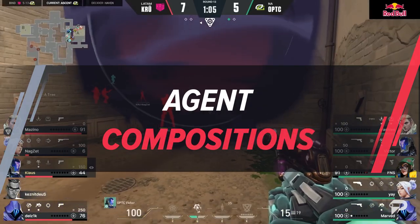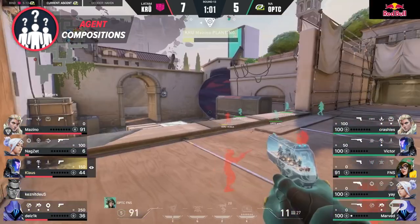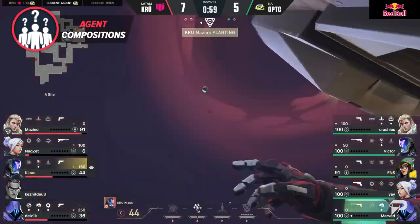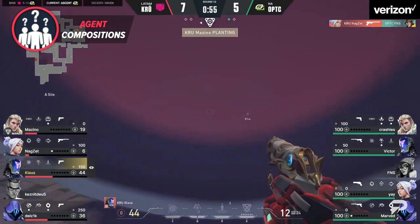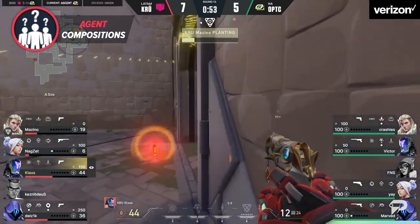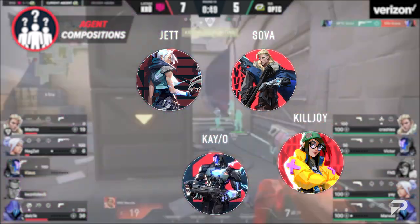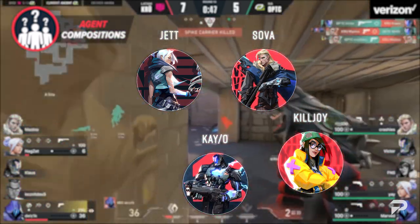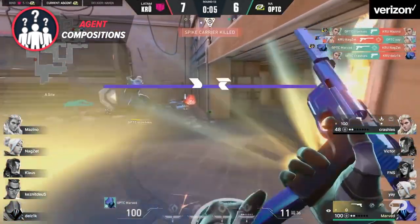Now that we've got a better idea of the map's structure, let's head into the comp. A meta is more or less established for Ascent based on the combined games of various pro teams. This team comp consists of Jett, Sova, Killjoy, and KAY/O, and the only role up for contest is Controller, where there's a split between Omen and Brimstone. So let's talk about each agent specifically.